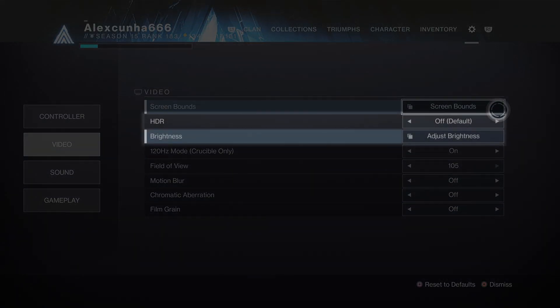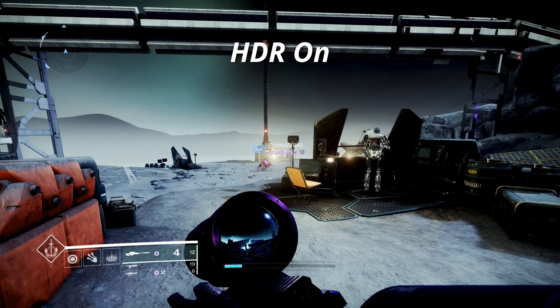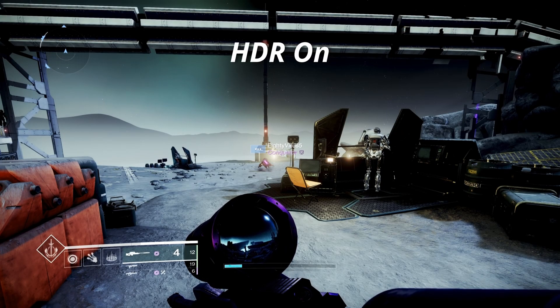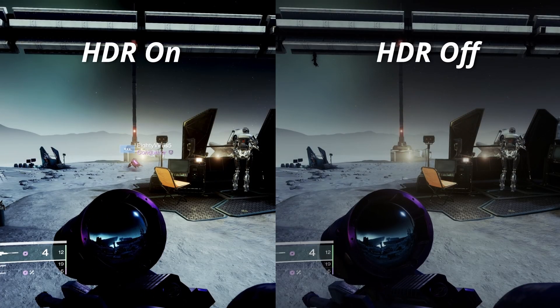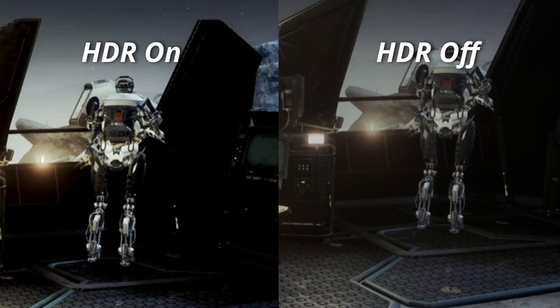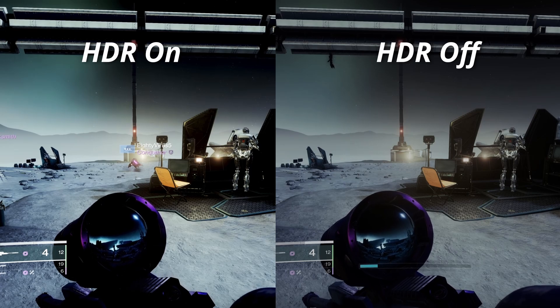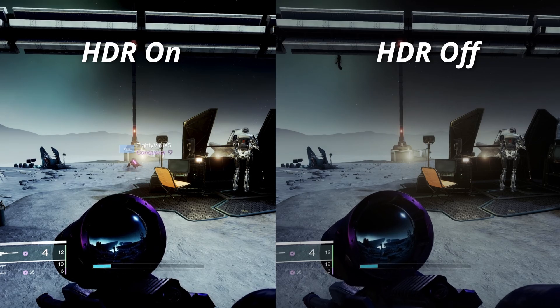Now it is time to talk about HDR. This can be extremely personal, but if you want to be a competitive player who always sees everything clearly, I recommend you to disable HDR. I understand that side by side, HDR looks really good with more vivid colors and darker shadows. However, those shadows will be hiding information from you that you might otherwise see with it disabled. Also, HDR is a bit pointless if you already have an IPS or OLED panel where the colors are already extremely good.